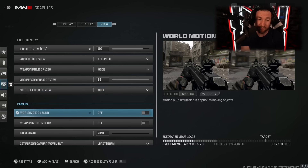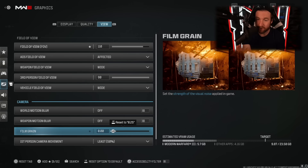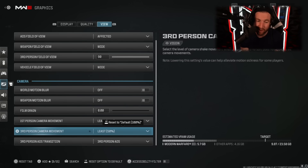The things you're going to want off: world motion blur — definitely off, it blurs everything and looks horrible. Weapon motion blur — same thing. Film grain I turn completely off or it starts to look blurry in certain parts. First person camera movement I have on least 50%. This is going to cause the camera to shake if you turn it up in game, and it's actually going to ruin your gameplay — definitely keep this low.